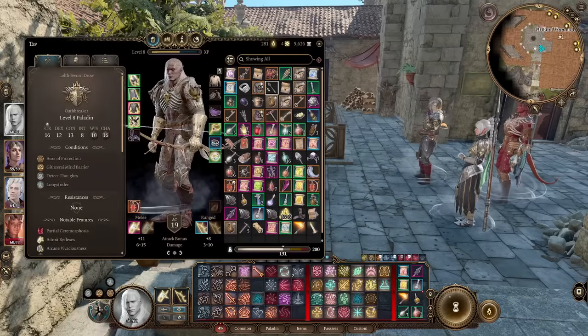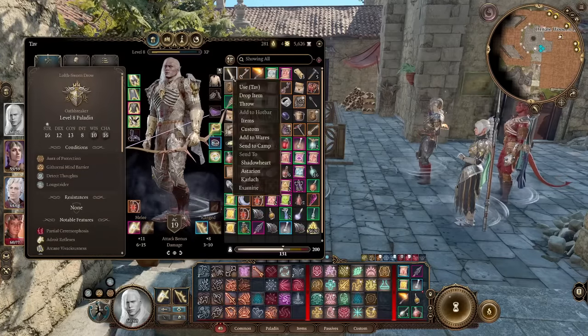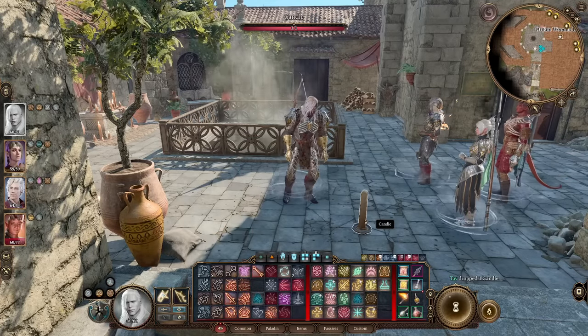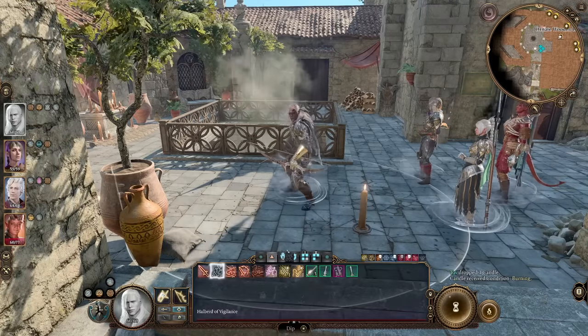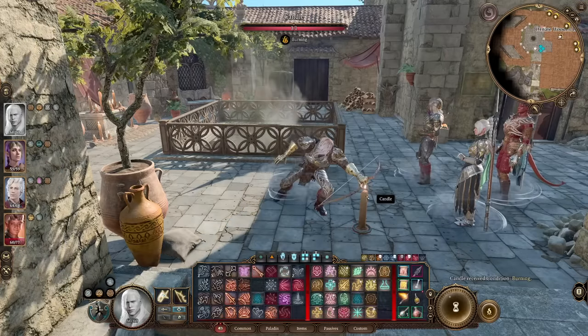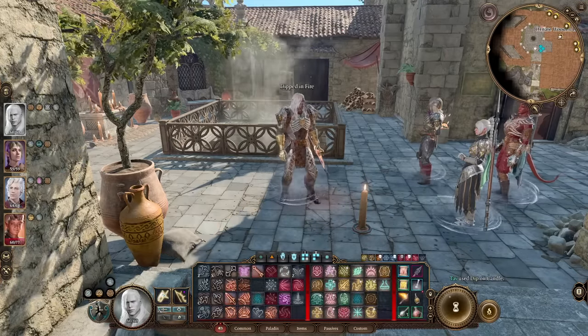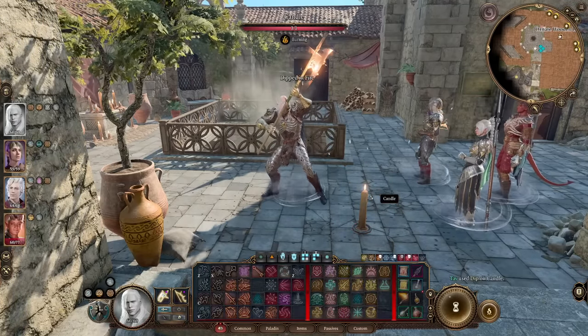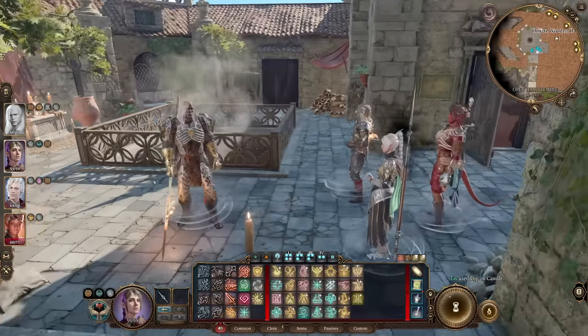Coming in at number ten, very similar, we have Candle. If you carry a candle around with you, you'll always have a source of fire to dip into. Just drop the candle on the ground, light it, and dip your weapon into it. You can also use a torch for the same effect. It's basically a constant source of fire whenever you want to dip.